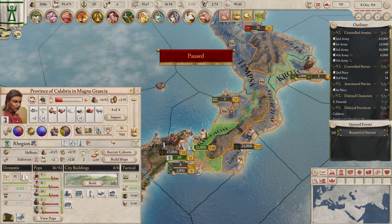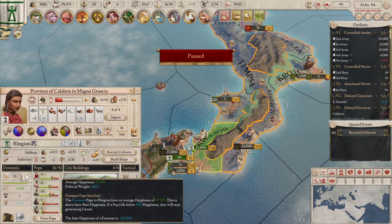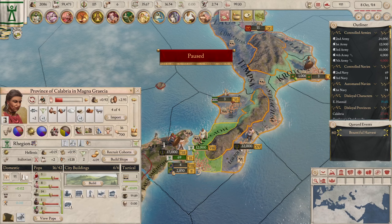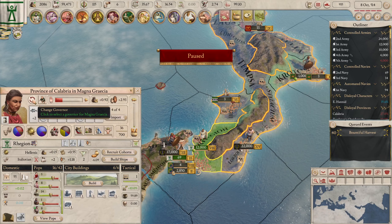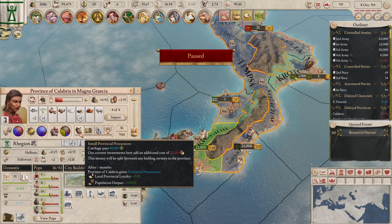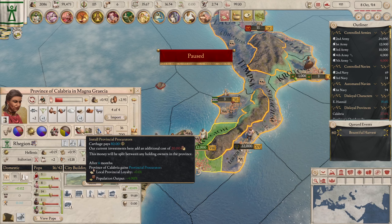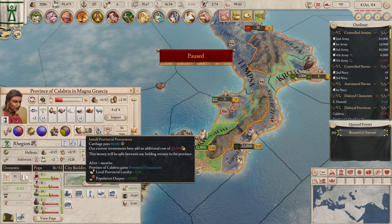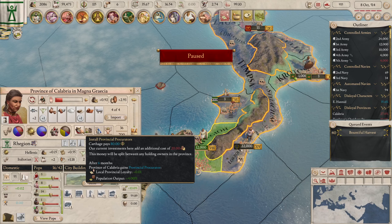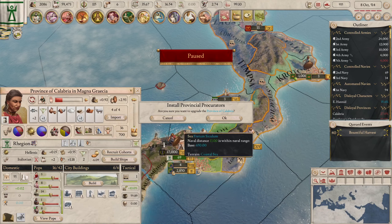Looking through the cohort options — bearish ships — unless I'm misremembering or they've taken out that option. We could do this to improve something: local provincial loyalty. That would help — we'll grab that.